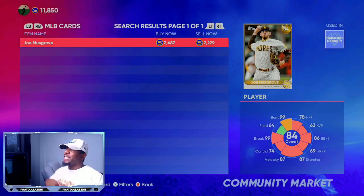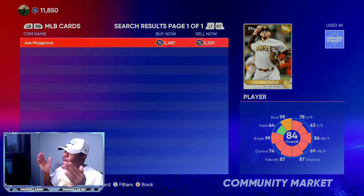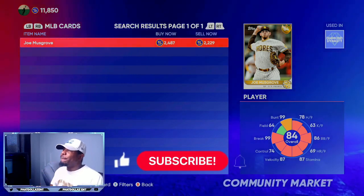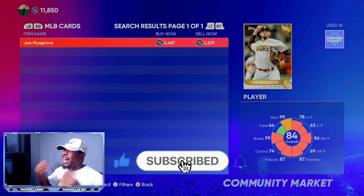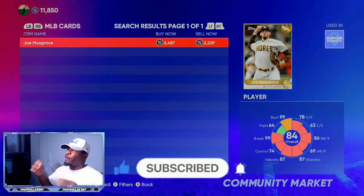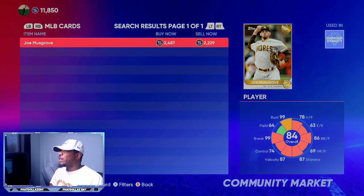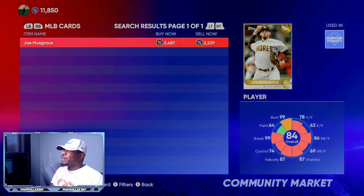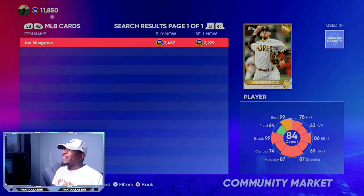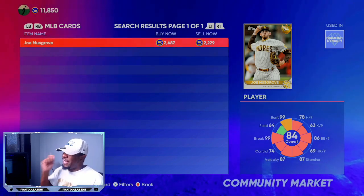84 overall Joe Musgrove has already gone way up off the hype — you might see him raise another 300 stubs. If you've been following the live stream and subscribed, you could turn around and sell this card in the next two days and make over a 1,300 stub profit already. What he needs is K's per nine — he's been showing that recently and it should go up to about a 70. His hits per nine can get a plus two to plus five, which would make him a complete pitcher at 85 to 87 overall. Very good investment — a lot of stubs to be made if you are subscribed to the channel.